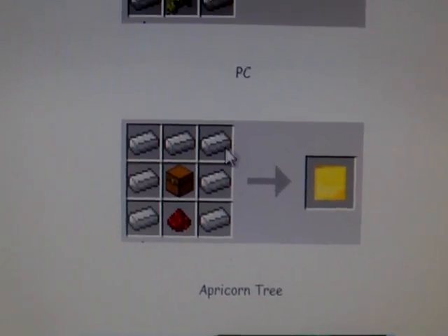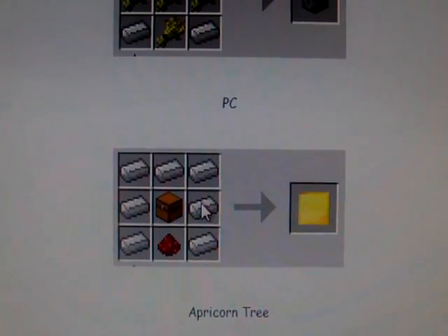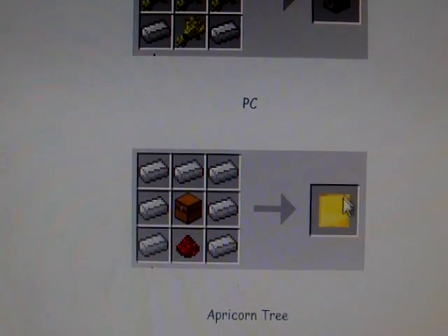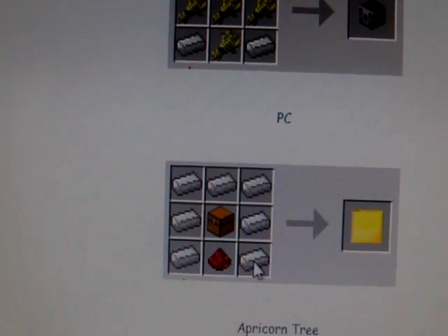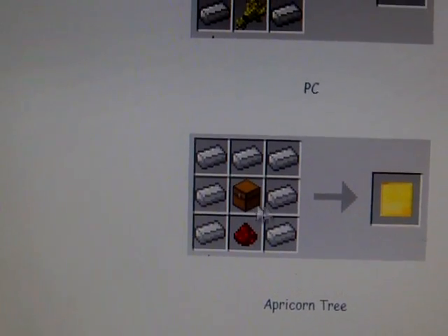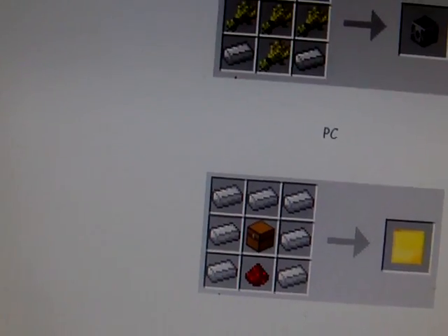And look at this — apparently you can make a gold block. I don't know what it is but it looks like a gold block. So it's one, two, three, four, five, six, seven, eight — eight iron ingots, one redstone, and one chest makes like a gold thing.